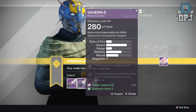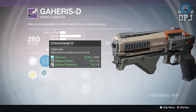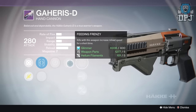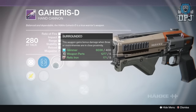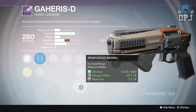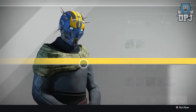Next we've got the Gaheris-D, which is a Hunter hand cannon. I'm not really much of a hand cannon guy. Package one has Stayhand, Faster Draw, Relentless Tracker, Feeding Frenzy, Speed Reload, High Caliber Rounds, and Small Bore — nothing great in my opinion. Package two has Final Round and Surrounded, plus Faster Draw, Short-Cait, Speed Reload, High Caliber Rounds, and Reinforced Barrel — not too bad at all.